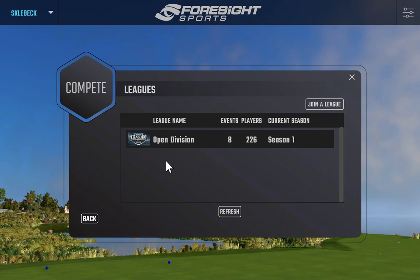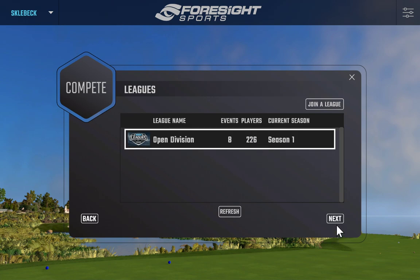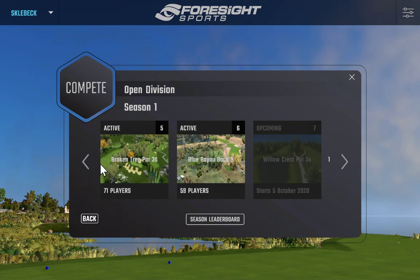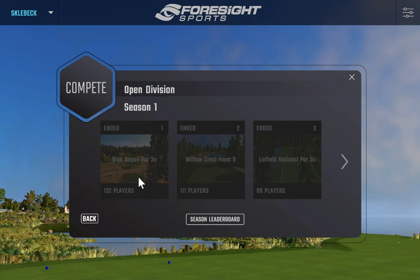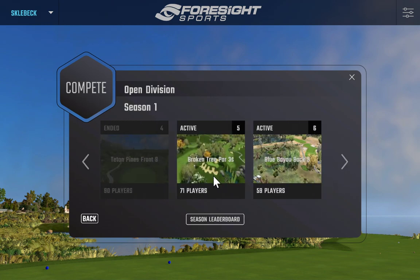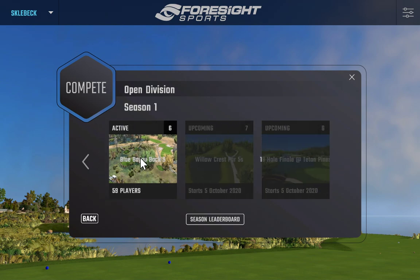Foresight Sports just released the open division of leagues a few weeks ago. Currently they have eight events in season one with about 226 players in the league. Each league is only open for a certain period — the very first competition had 132 players playing Blue Bayou par threes, open for about a week. Currently active today there are 71 players playing par threes at Broken T and the back nine of Blue Bayou, with upcoming rounds opening October 5th. It's a lot of fun — only about three weeks old.